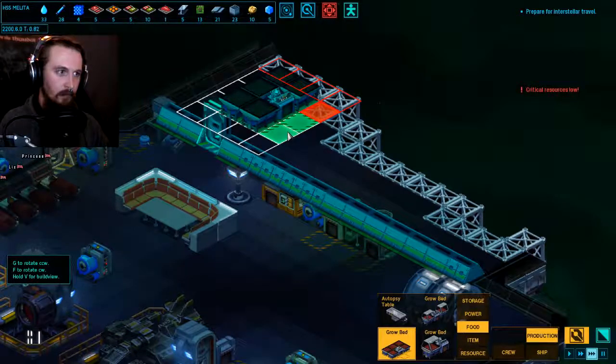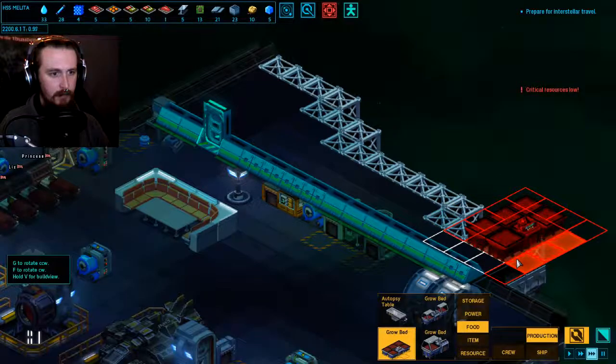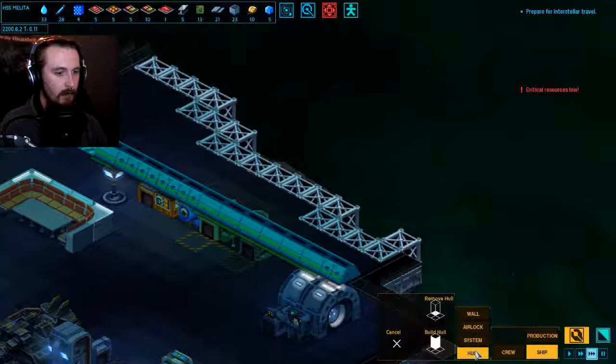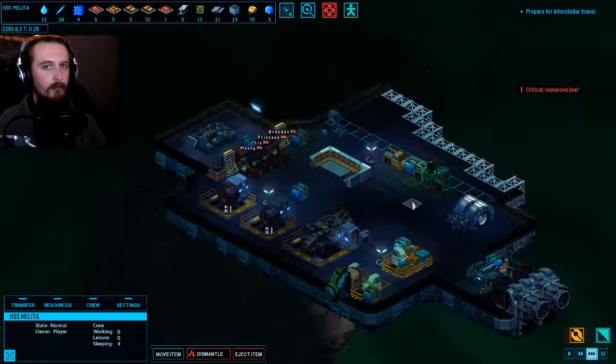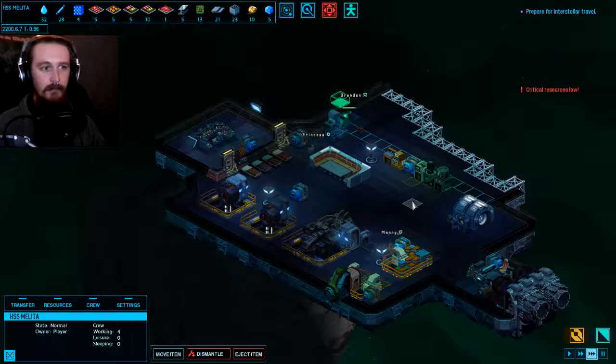I think I'm one tile short of being able to fit four grow beds - I want two for artificial meat, one for fruit, and one for vegetables. So I might need to extend the hull out this way just a touch. I think the only issue I've found with this game so far has been the amount that these people sleep. They do sleep an awful lot more than, for example, the duplicants in Oxygen Not Included. There's a much more balanced ratio of conscious versus unconscious time, which is fine - it's meant to give a more realistic feel to the game and to everybody's work patterns.